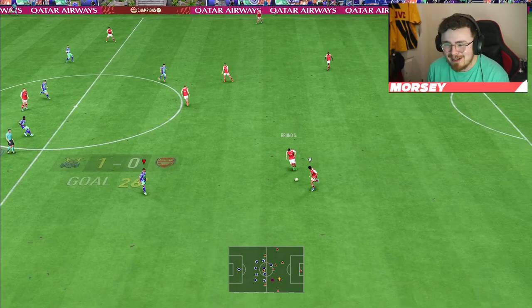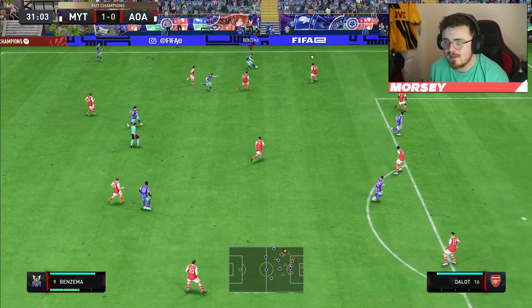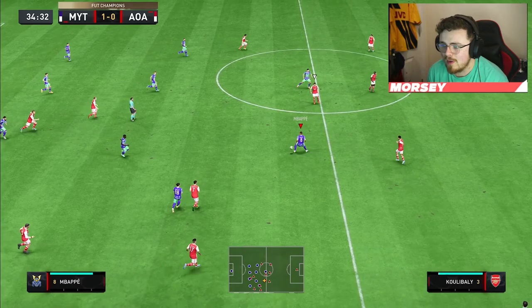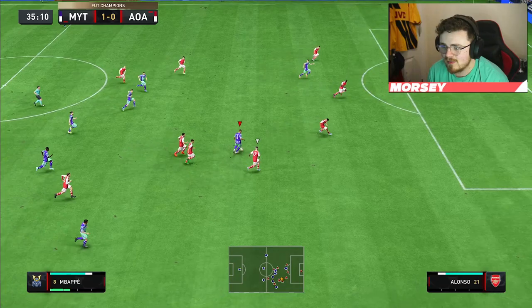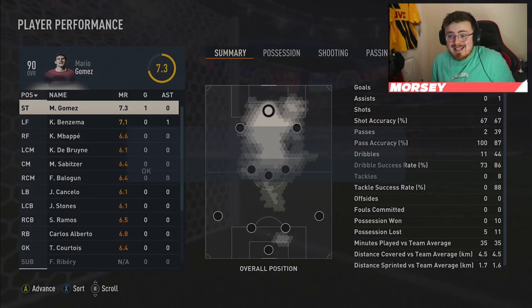I don't know what the keeper's doing but I'm not complaining — lovely little finish on his left foot! The five-star weak foot is a really nice addition to this card. I'd prefer four-star skills, but having that weak foot means it's even more lethal no matter what foot he's on in the box, and he gets that goal. The movement is so good — he just drifts off the last man into pockets of space. A clean finish — that's in the back of the net. Mbappe as well — we will take that.